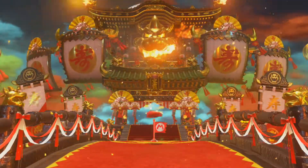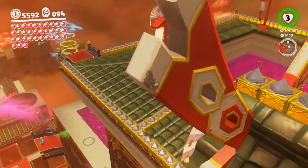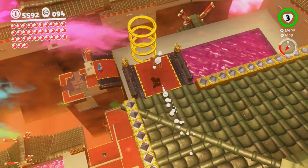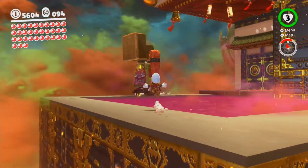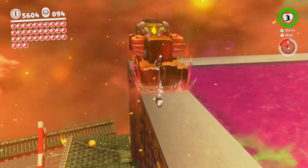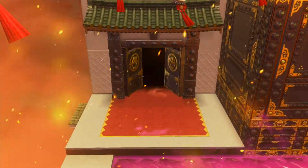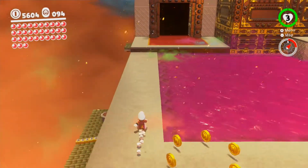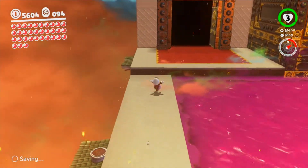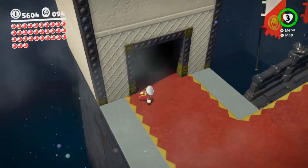Next we want to go back to Beneath the Keep and the area with the poison swamp and the ogre. You want to actually kill the ogre, and when you do that, the big door we saw earlier will open up. We can go inside and we can already see a power moon up top.